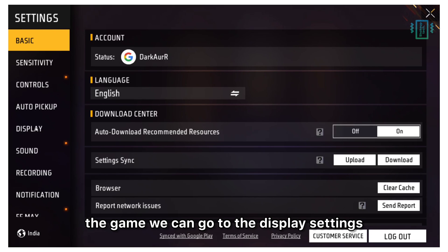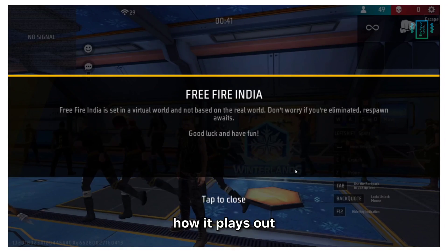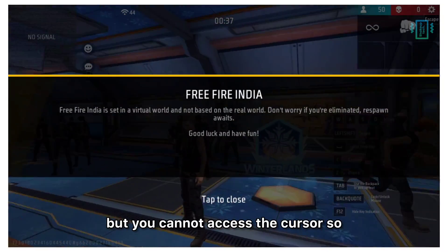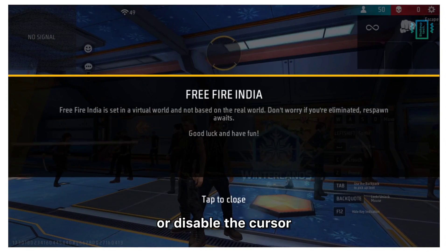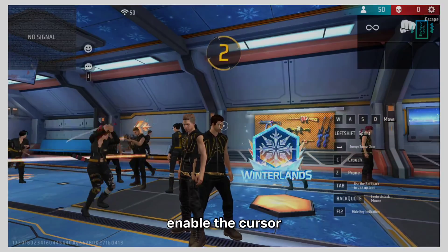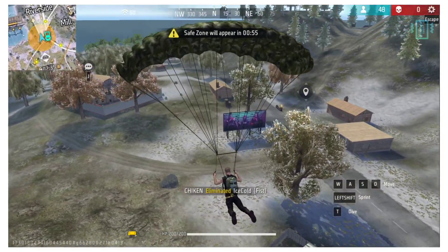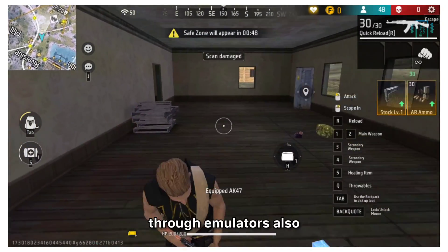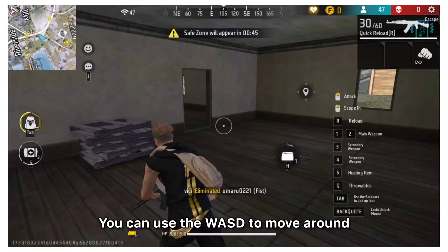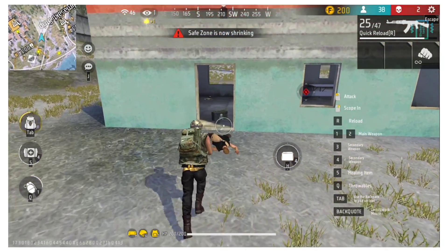Going into the game, you can go to the display settings and change the graphics. Right now it is on max graphics and high frame rates, so let's see how it plays out. You'll notice it will ask you to close something but you cannot access the cursor — what you need to do is press the back-quote button, which is a shortcut to enable or disable the cursor. You can enable the cursor, then go back to view surroundings. Move your mouse to look around the map, and use WASD to move, spacebar to jump, and right mouse click to aim and shoot.